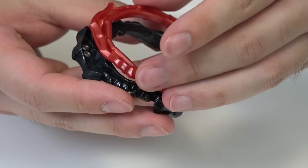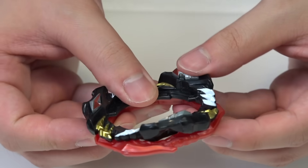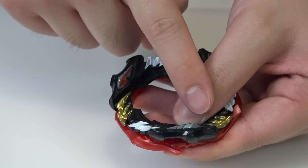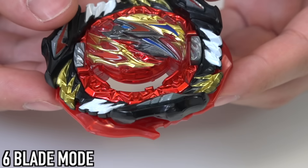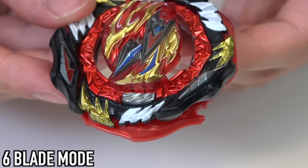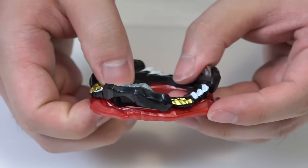If you do it the other way — flip it 180 and put the stars on the opposite side — you get six-wing mode. Six-wing mode basically offsets the blades, so you have one main blade from the black Divine, then a red blade next to it, then another black one, then a red one, alternating around. When you customize it like this, it makes the Bey a bit more circular — definitely a bit rounder. It seems more like a barrage mode.